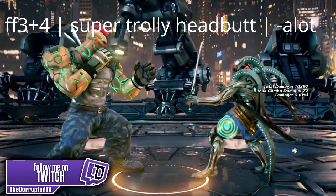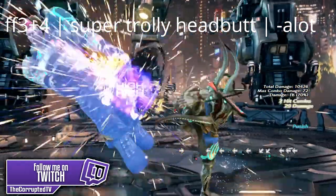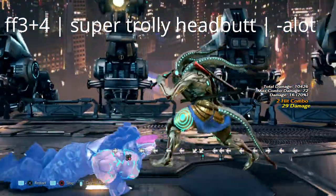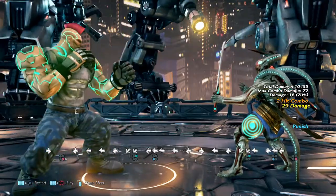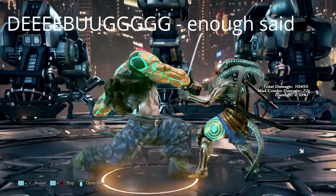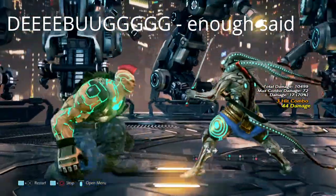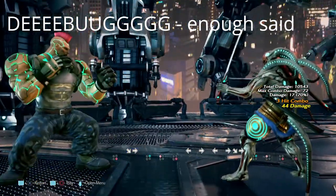This move is forward forward 3+4, a super diving headbutt. Someone will troll with this, but the recovery is just so massive — you can get yourself a down forward 2 off this bad boy. Next is Debugger. I hate this move too. It crushes highs, but if you do see yourself blocking this move, you can get a wall rising 2-1 from it.